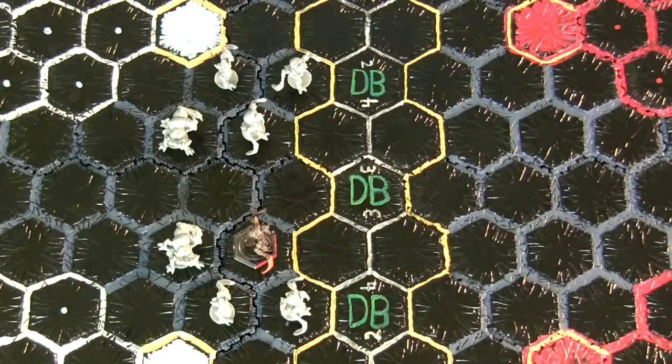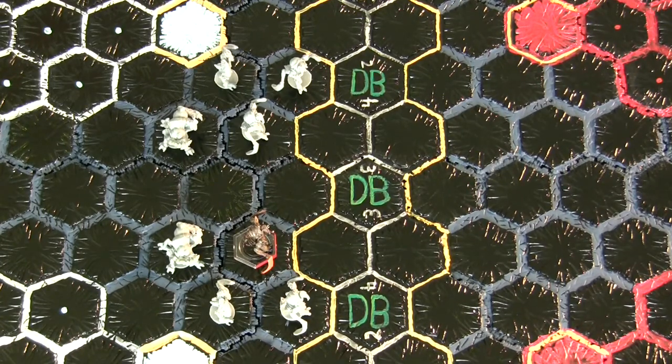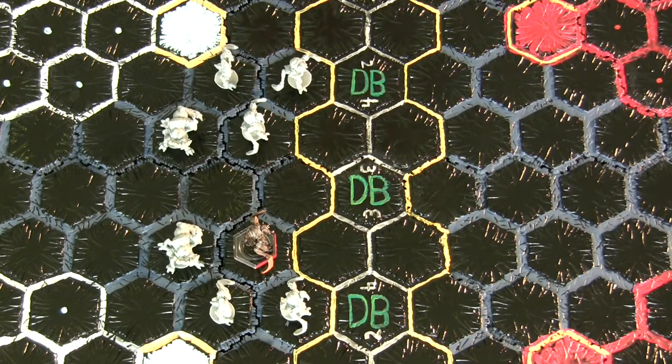Once you're done gluing, the next step is base coating the miniatures. I'm trying to show you a method that's extremely easy and quick — these aren't going to be showroom quality miniatures, but they'll definitely be good enough to play with and add to the enjoyment of the game. When base coating, pick a color that will be the dominant color for that miniature. For example, if you're painting a human team with green and blue colors and it's mainly blue, spray paint the entire thing blue.